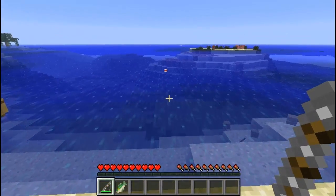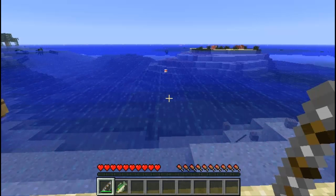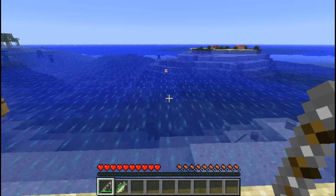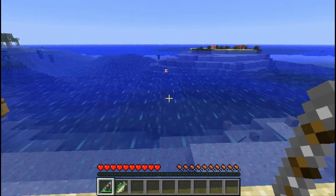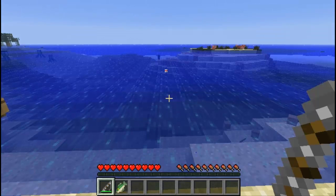Always remember that all of these fish are biome-specific. For example, carp can only be found in freshwater — meaning the forest, the plains, and the extreme hills biomes. You can cast your rod, and if you have the Environmental Sounds Atmosphere Simulator mod you can hear noises from the ocean, which sounds amazing. So just relax and fish out in the ocean and catch some fish.